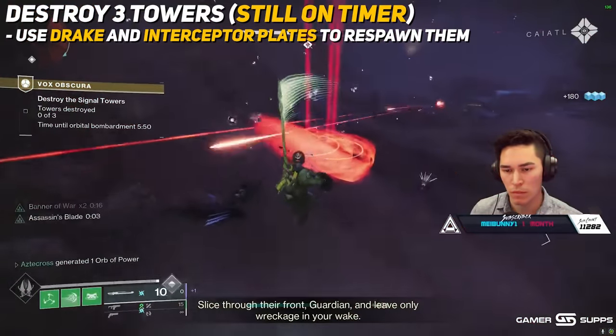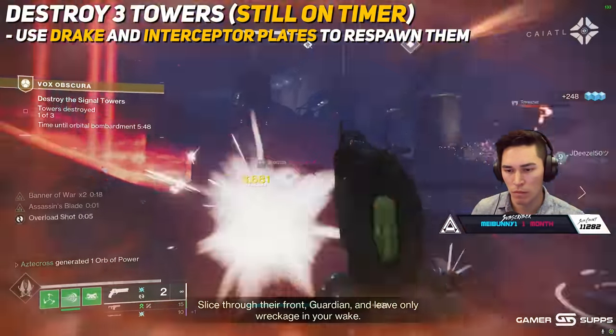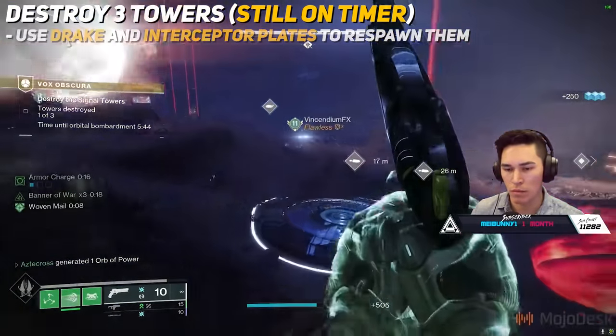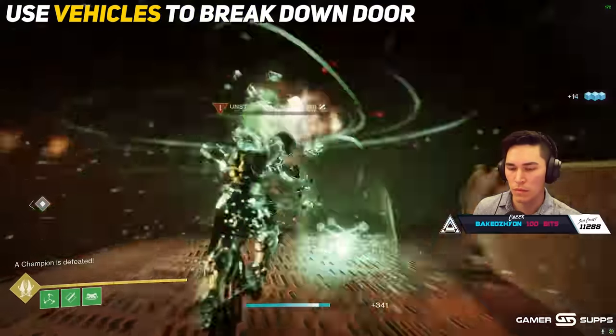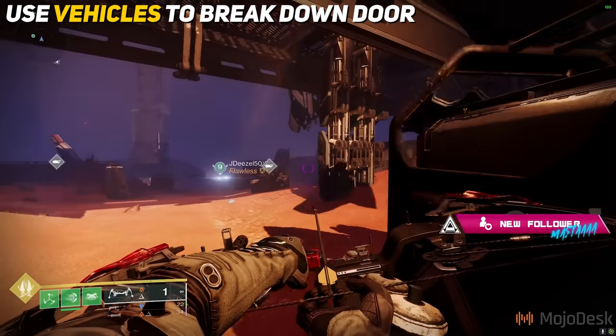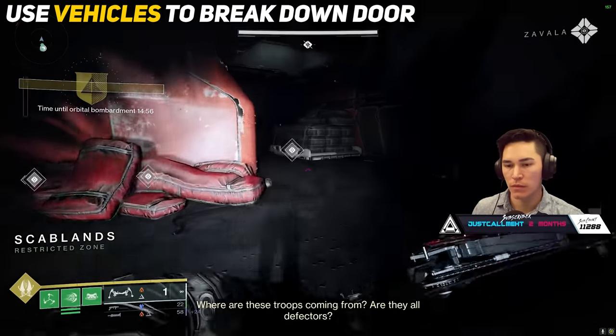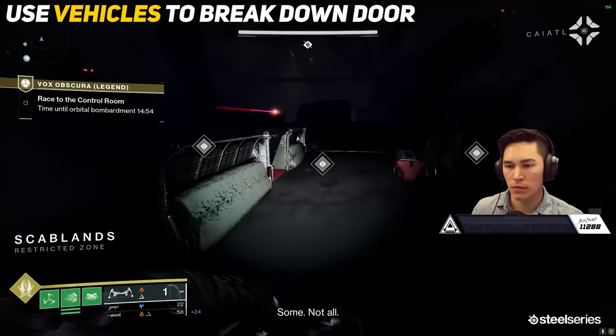If your Drake vehicle gets destroyed, there are plates where you can spawn more, and your teammates can also spawn in Drakes for themselves. Next, make your way to the back of the area and blast open the bunker door using the Drake. In that room you'll have a rally flag if you need it, which brings us into the next encounter.